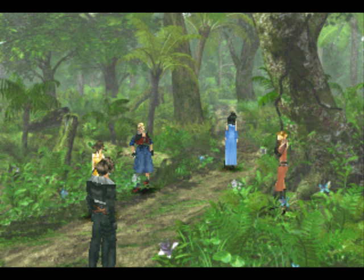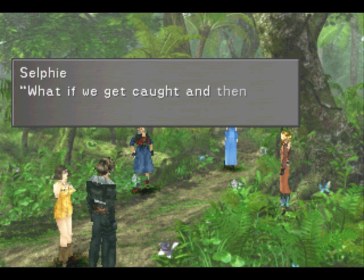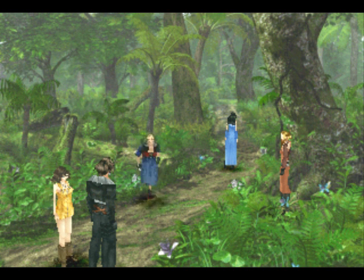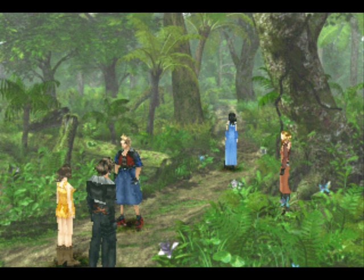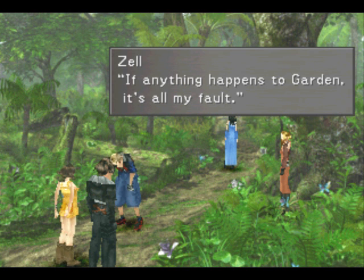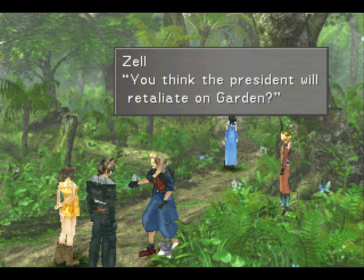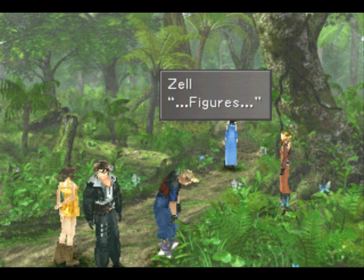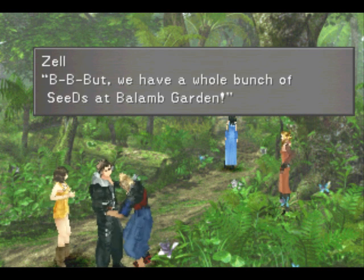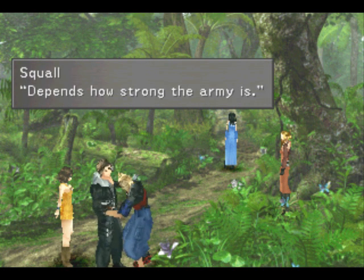Are we there yet? Oh, we are. Let's just move along then. We gotta go to the nearest garden because that's what the book says to do, even if there's a track waiting for us. That's what Zell was all depressed about on the train — he blew our cover. Don't you think they would have had a class on that? I mean, if you're a special forces unit, part of your job is a little bit of spying, so you'd think they'd teach you how not to blow your cover.